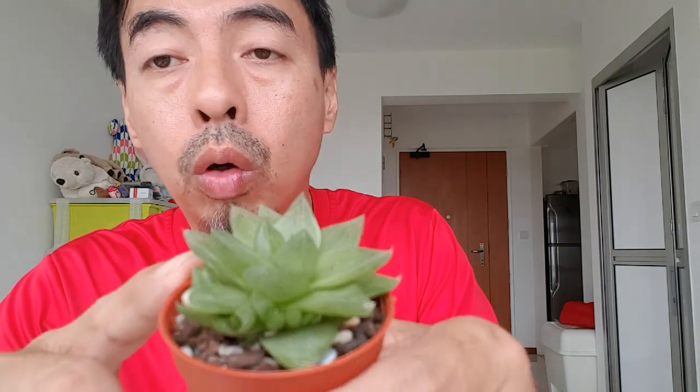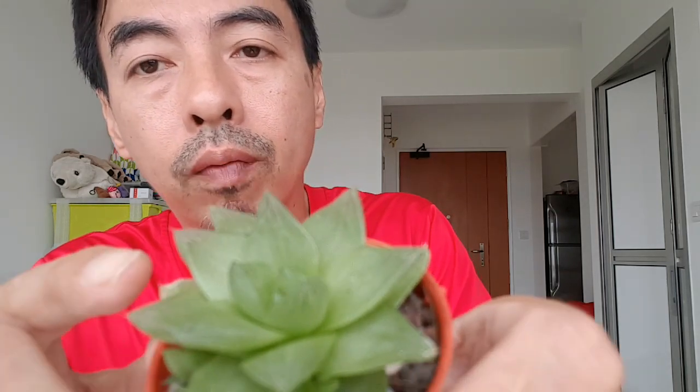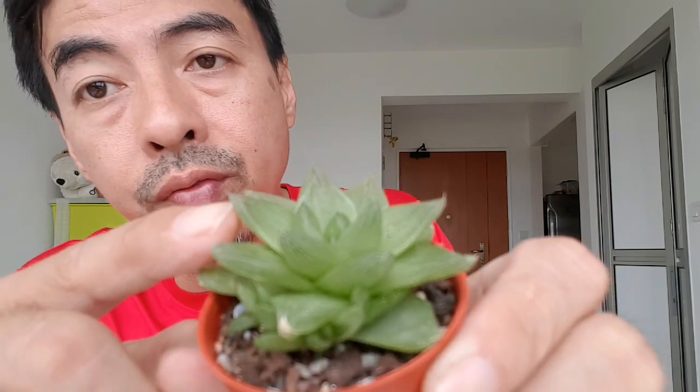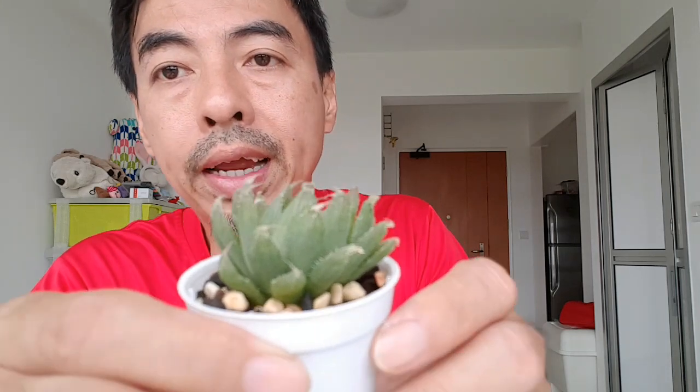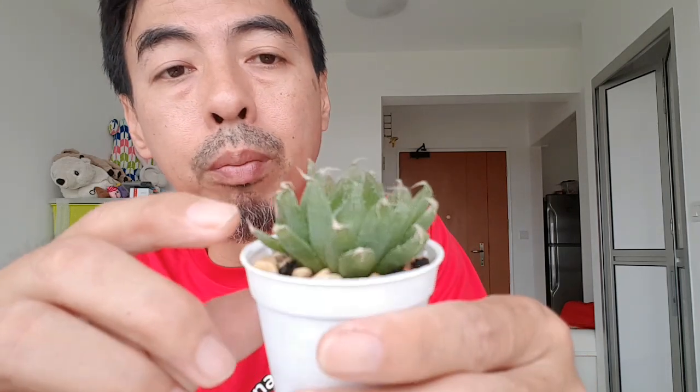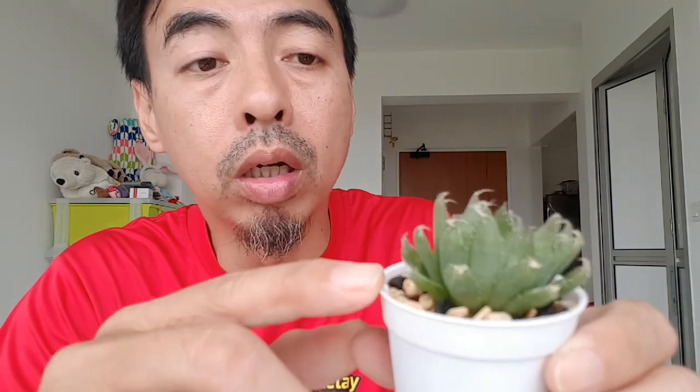I also recently bought this one for $3 from the shop below. This one is also a Haworthia — I don't know all the names, but I just call them Haworthia. This one also has translucent leaves, very good to look at, and they grow flowers fast — small tiny flowers. This one is a bit dry. I bought it for $3 and just watered it yesterday.